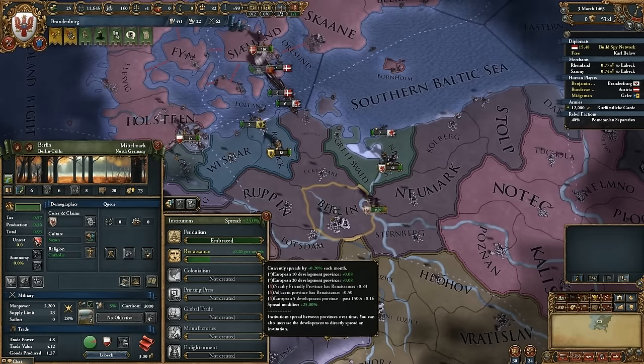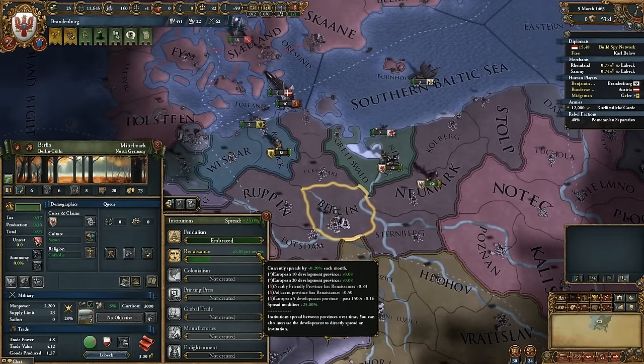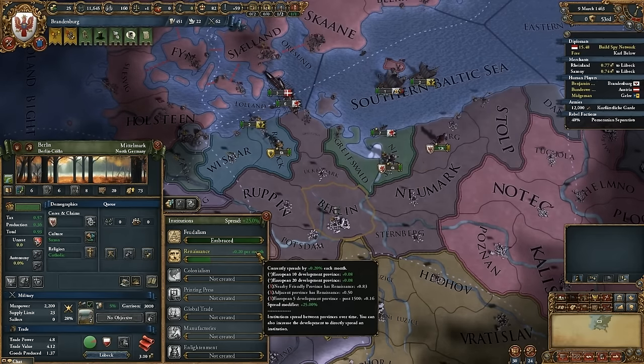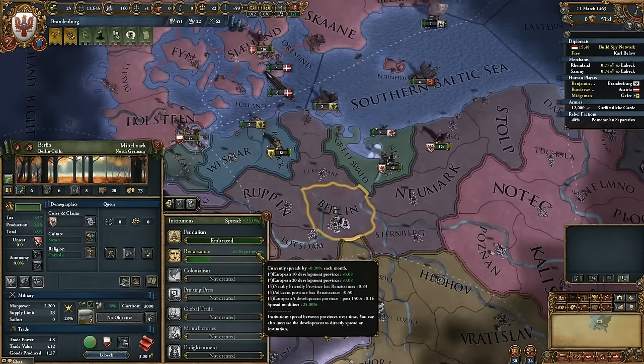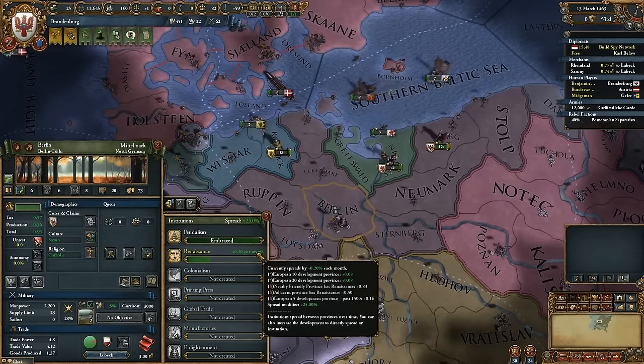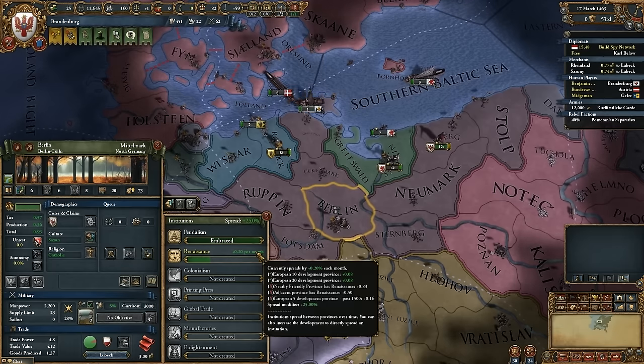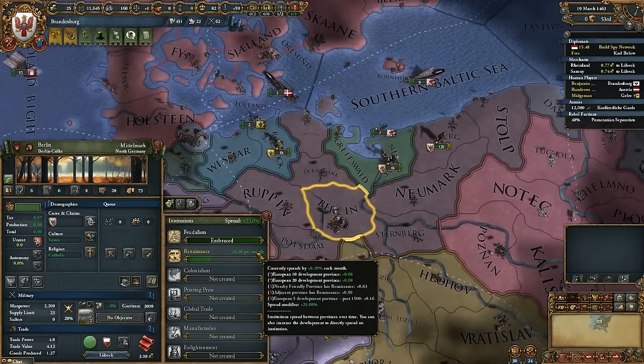I've only got one church so far, I'm not making much money. I just bumped up the development in Berlin to 20 to see if it added on the European 20 development province boost. And it does right off the bat.